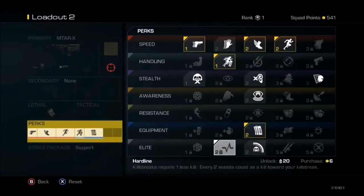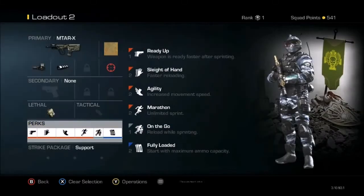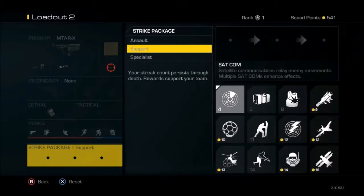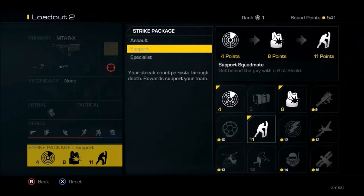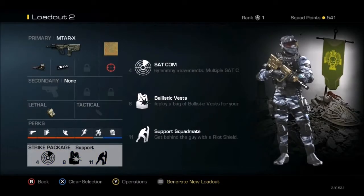For the strike package, I would say use Support: Sat Com, Ballistic Vest, and a Squad Mate. The reason I'd recommend Squad Mate is because when you're running around, a squad mate can get more kills for you — so if you're getting more deaths than kills, the squad mate will help you out.